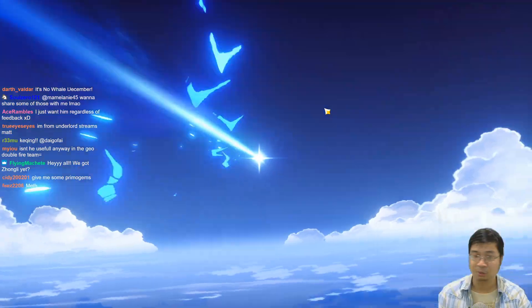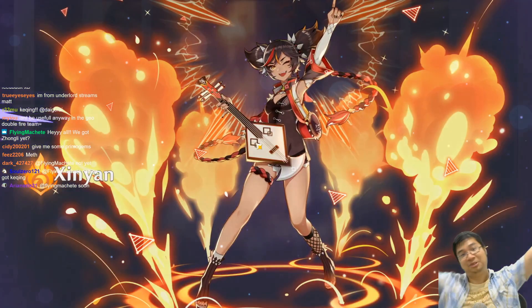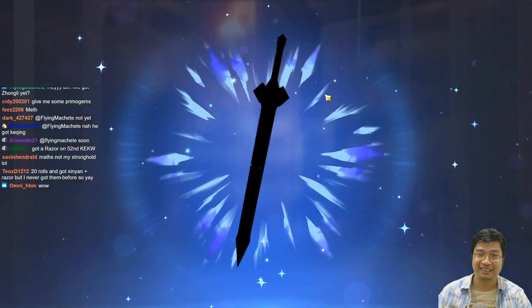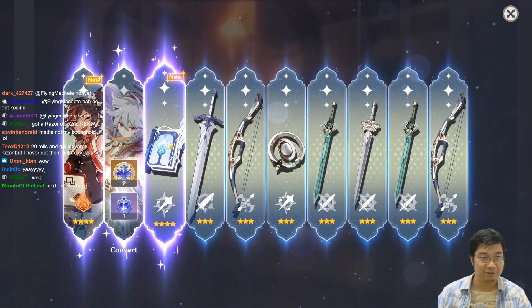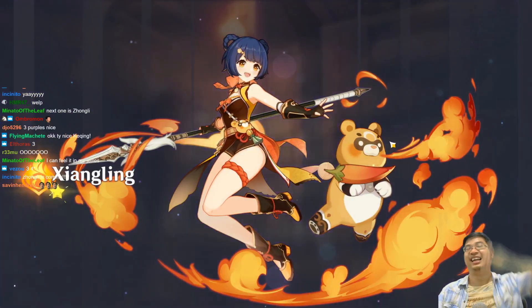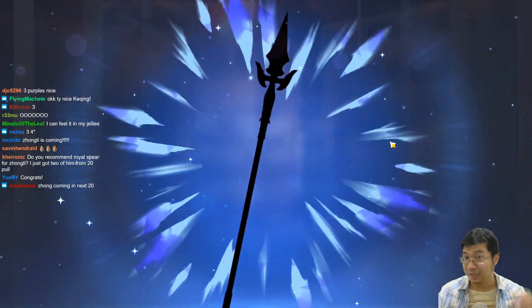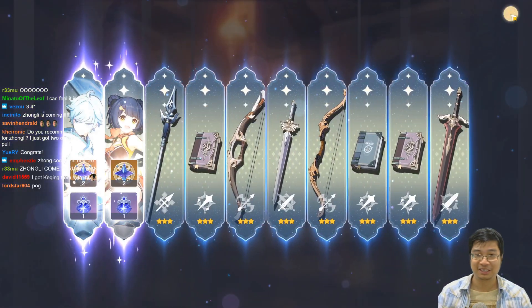I'll be building Razor soon but can't right now since I have a better greatsword. Oh - Xinyan! That's the first time I rolled two four-stars in one banner. I also got a Sacrificial Book - those are really nice. I want one of every sacrificial weapon. Xinyan constellation 9 is the first one. That's a big golden glow - oh no, just Xiangling. A good spear for Zhongli would be one with energy recharge so he can cast his ultimate more often in a support role.